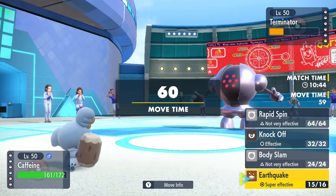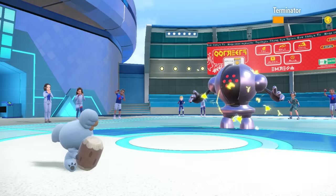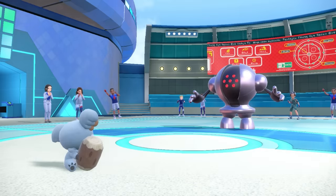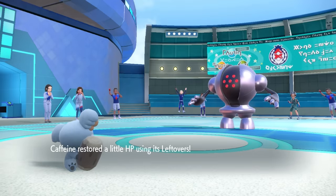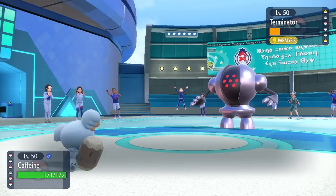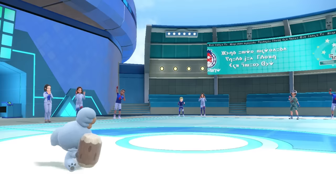Sometimes you've got to have your emotional support log. I decide to go for Body Slam just in case they want to switch on the Earthquake — the damage doesn't really matter, but I do also get the Paralysis. As they miss the next Focus Blast, it's still in range for the next Earthquake to kill once the Aurora Veil wears off. Focus Blast keeps betraying my opponent, the Aurora Veil does wear off, and a little Koala with the power to shake the entire Earth knocks out the big steel ball Registeel.